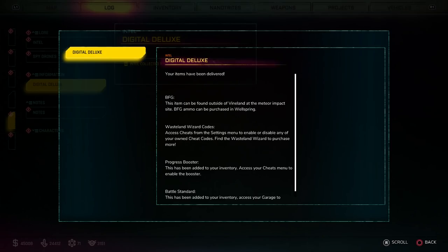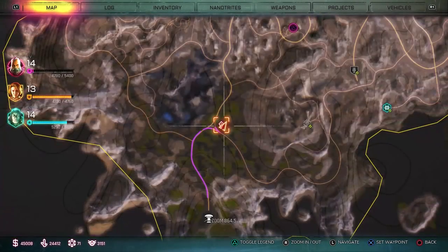Once you've linked your Bethesda account, you're going to have to reload the game, and once you've done that you can then go and pick up the BFG. It's going to spawn in a specific location.